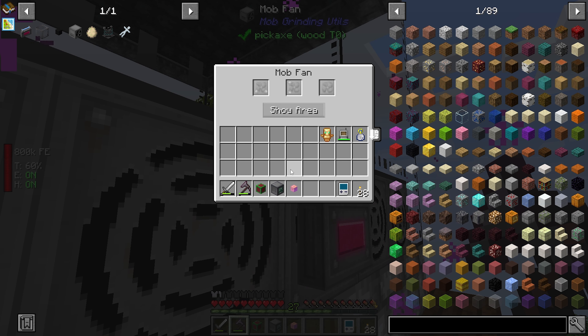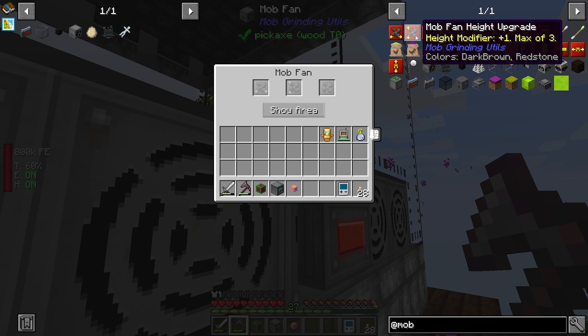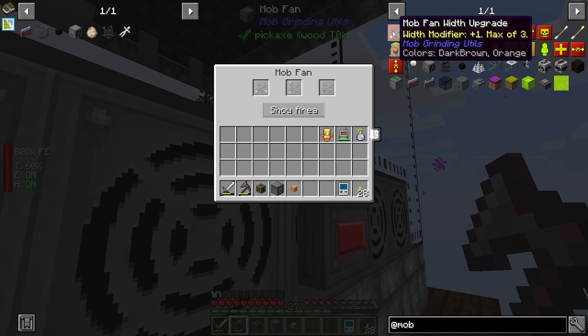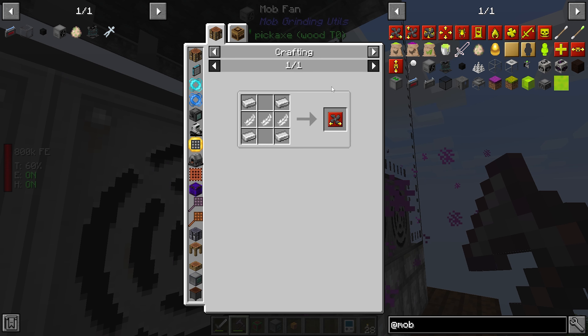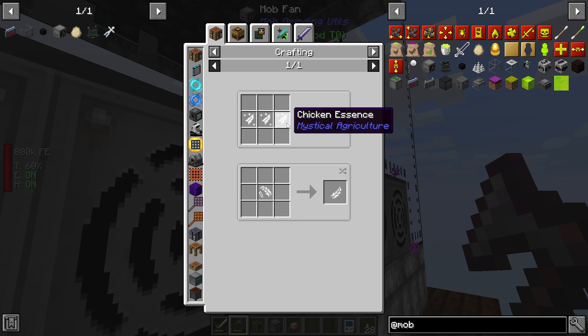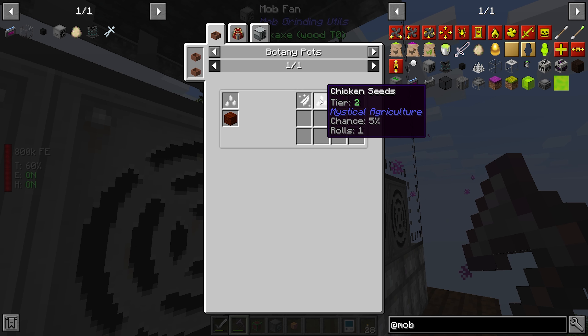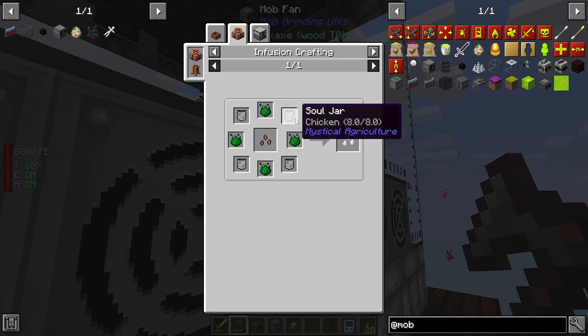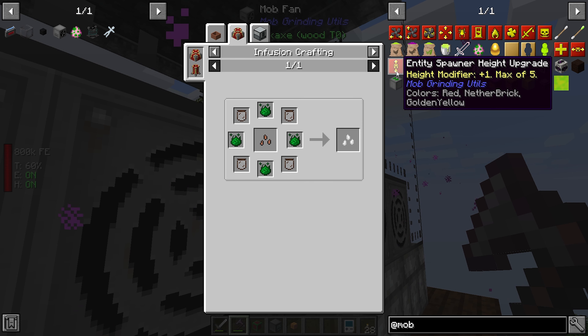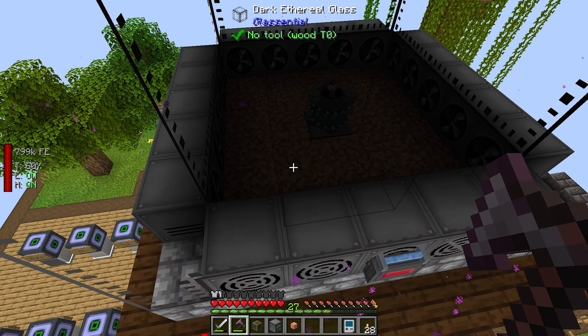So next, what we're going to be doing is getting rid of some of these mob fans. I should have just done this in the first place, but I forgot we have the distance, height, and width upgrades. Distance is fine, height is fine, what we need is width - just a plus three. We just need to make three of these, which just requires feathers. Feathers may be an issue though - granted we do have chickens, but I don't think any have been dropping feathers. You are a tier two seed and need soul jars of chickens - eight chickens in each jar.